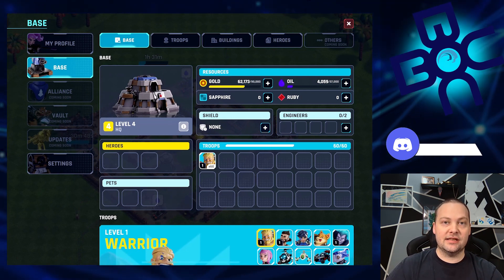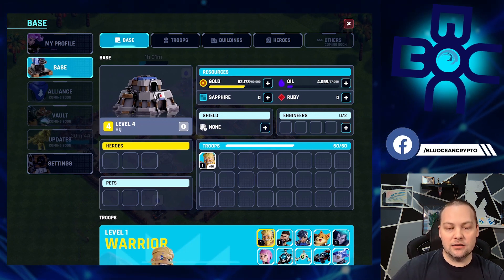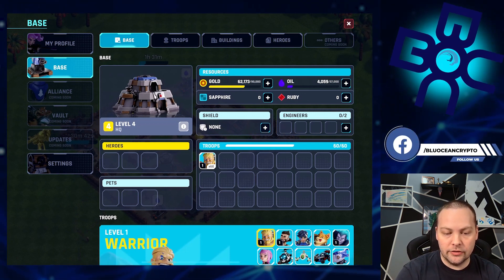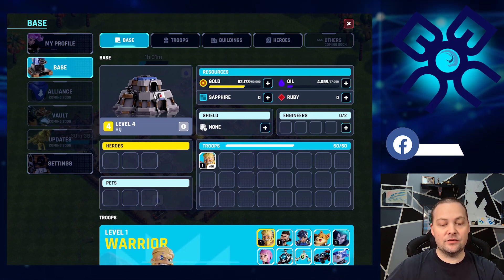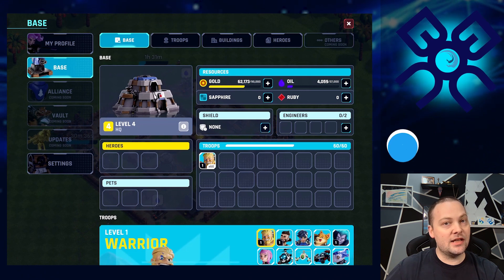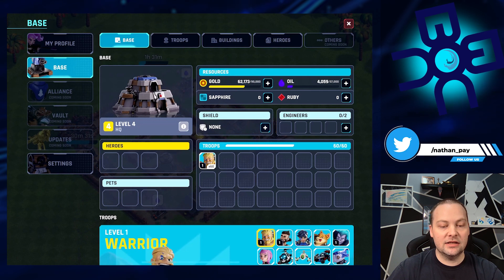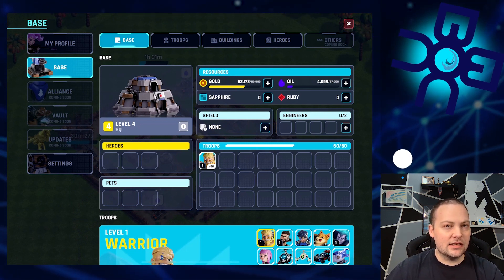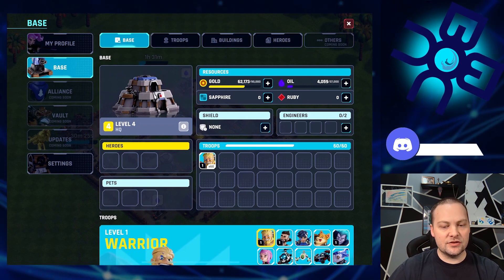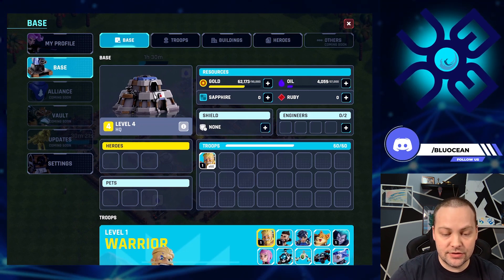It was really cool to see pets actually listed there. Up in the top right we've got gold, oil, sapphire, and ruby. Sapphire — I'm sure a lot of you seeing this for the first time are wondering what that is, and I'm just as curious. We knew about ruby, we knew about the Mavia token, but what's sapphire exactly? There are hints that maybe it's like the in-game currency to purchase resources, but I'm really curious to see how that plays out.